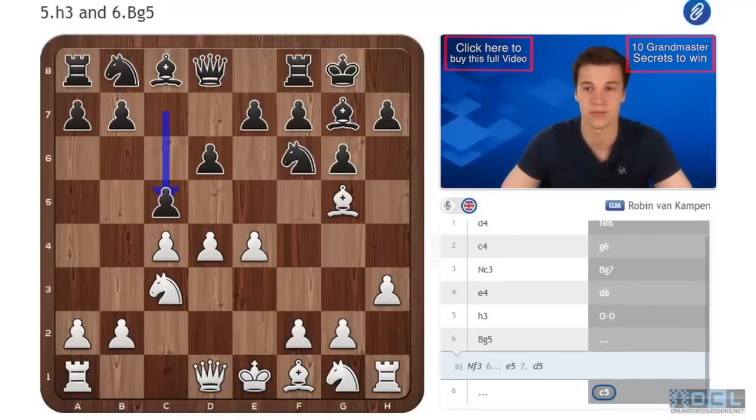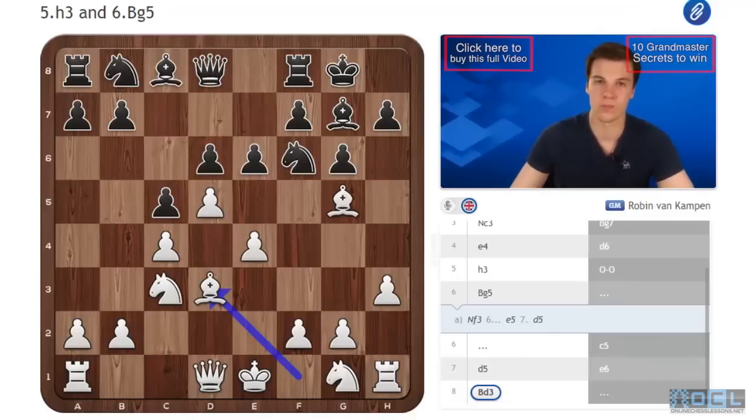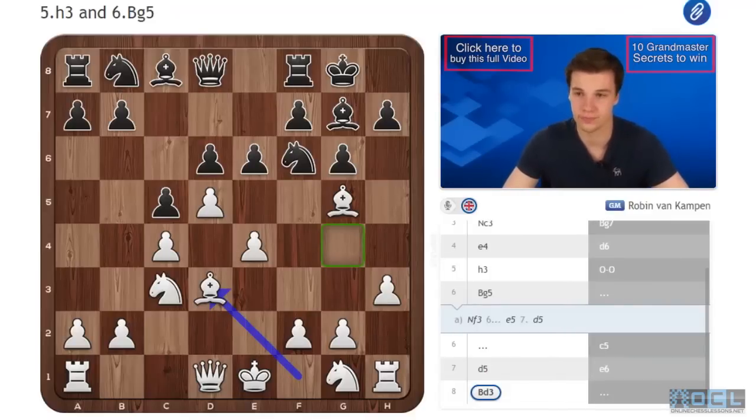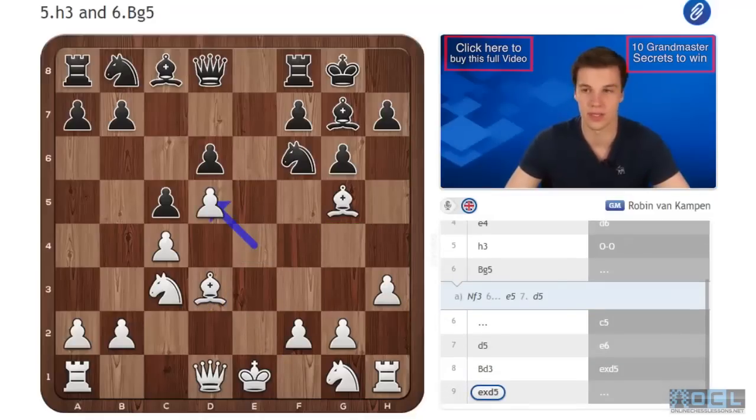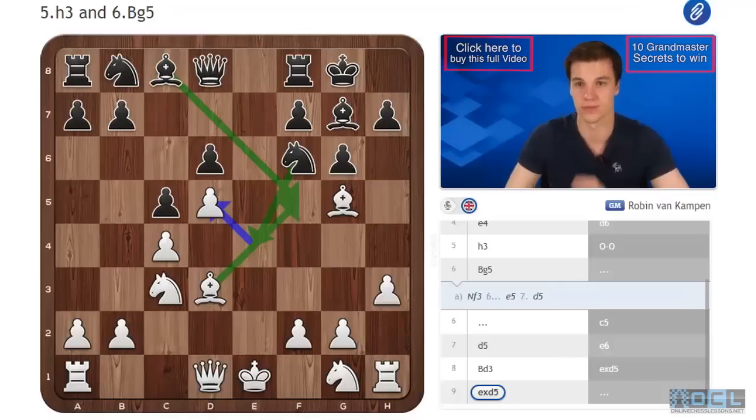Black plays c5, once again aiming for this Benoni structure. After d5, e6, Bd3 — one difference we see is that g4 has been covered. And after exd5, which is the main line, there's also no option of playing Ba5 with an idea of Ne4, because that would simply allow Bxf5, which is not a nice pawn structure after gxf5.